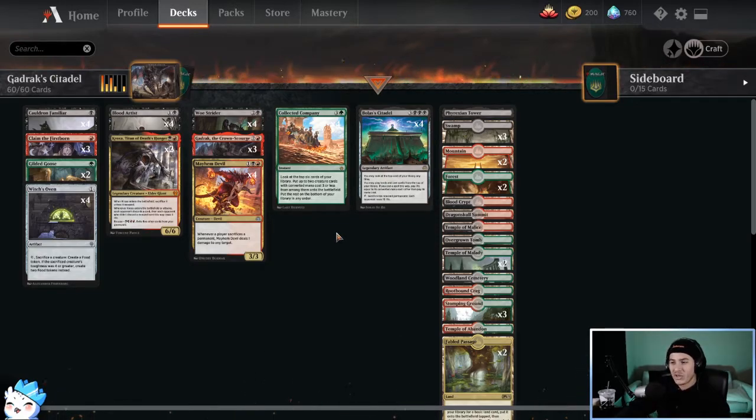We also run Collected Company because it's a fun card — a nice way to cheat out creatures. I recorded all the gameplay live on stream at twitch.tv/philosopher, so go check me out there. Also I'm doing a giveaway at 50 subs on this channel — we're at 33 right now. I want to do a Zendikar Rising pack giveaway at 50 subs, so please consider subscribing, like the video, and leave a comment with other decks you'd like to see. The next video will probably be mono white aggro. I appreciate all the support and I hope y'all enjoy the video.